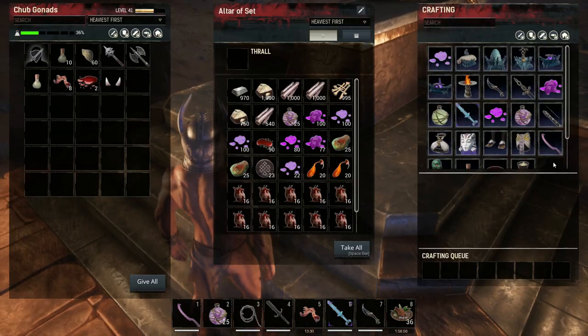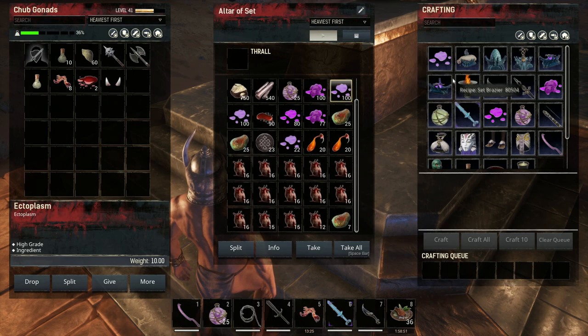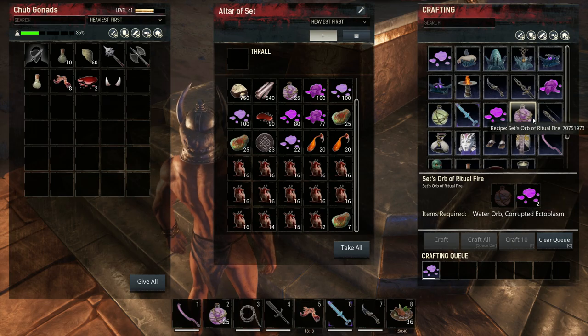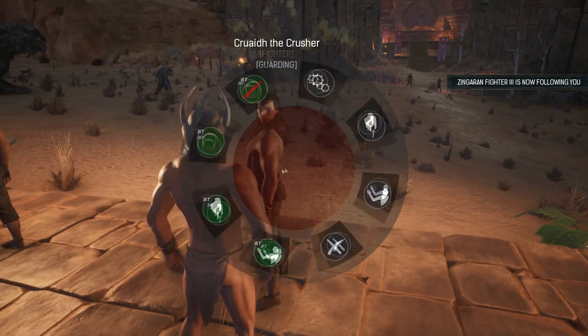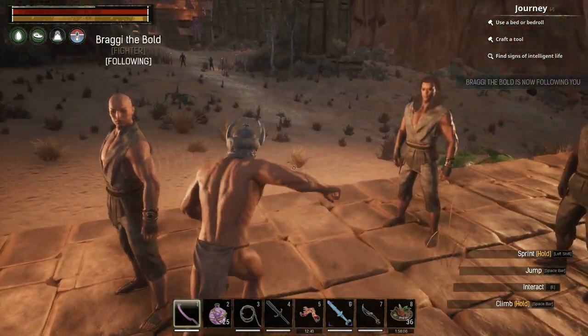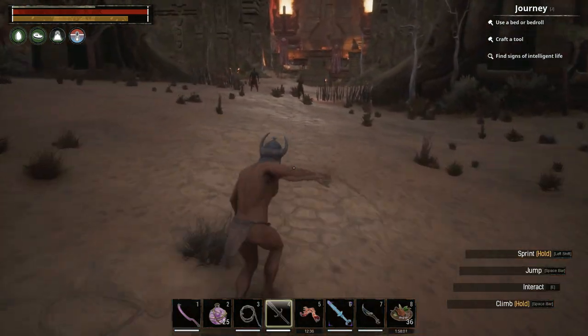Now in order to make any of these things, you require ectoplasms. You can make these by turning human hearts into them, but this is a very slow way of doing it. There's another way, and that is to build these orbs of ritual fire. With the orbs of ritual fire, you can summon ghosts from corpses. And if you have thralls equipped with ghost weapons, or you have a ghost weapon yourself, then you're able to harvest ectoplasms from the ghost that's summoned.